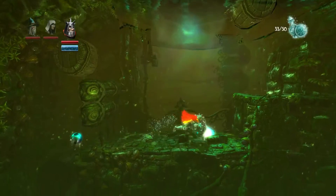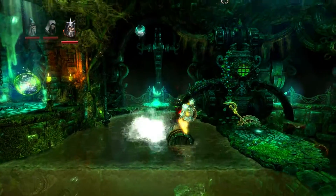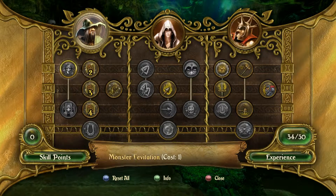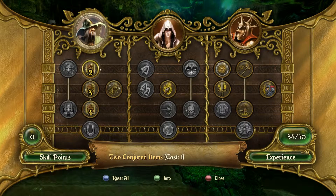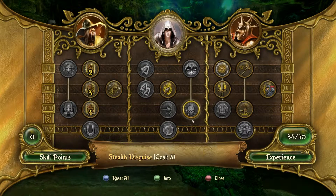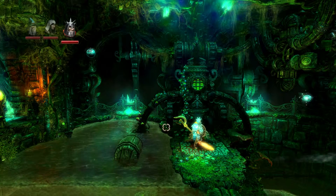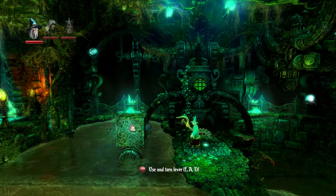In this game you collect experience orbs, and once you get up to 50 you can get a skill point. Then you spend those skill points in different skill trees. For example, one skill lets you throw your hammer, another makes your hammer cause an explosion. For the mage, you can now make two conjured items instead of one — eventually up to four — and you can make planks. It's all completely optional, but the more you explore the more XP you gain, which makes the game easier as you'll have more abilities.